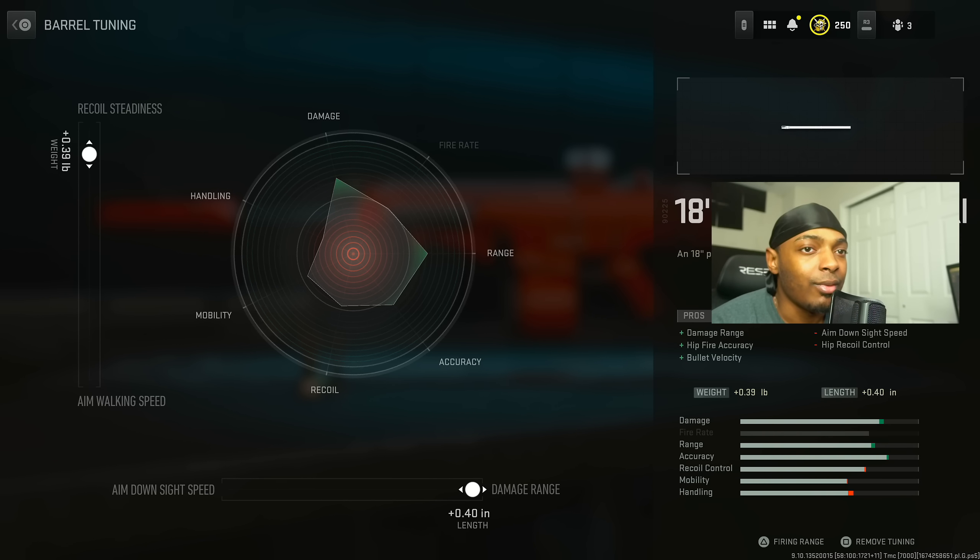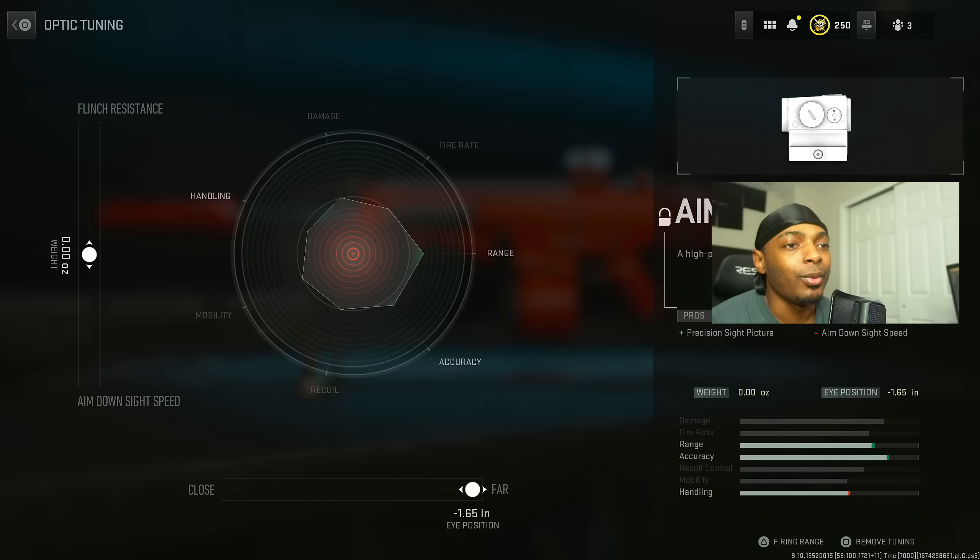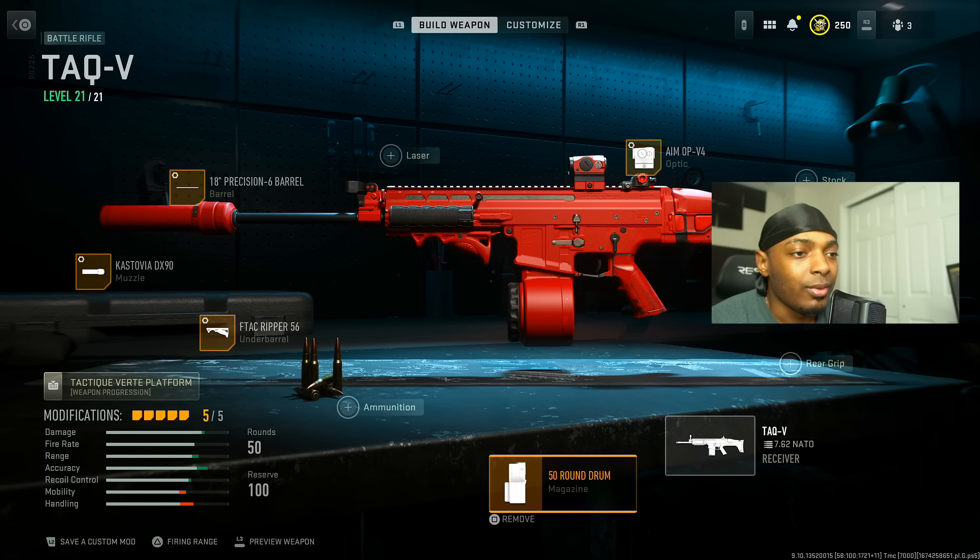Put on the 18-inch Precision Six barrel for damage range, hip fire accuracy, and bullet velocity at the cost of ADS speed and hip recoil control. Max out the damage range at 0.40 inches and increase recoil status to 0.39 pounds. Then put on the Aim OP V4 and max out the far range at negative 1.65 inches.